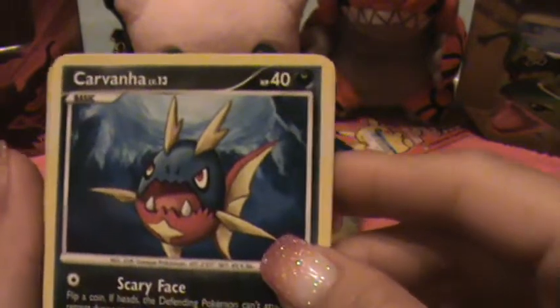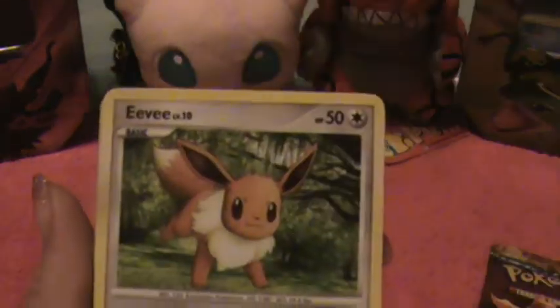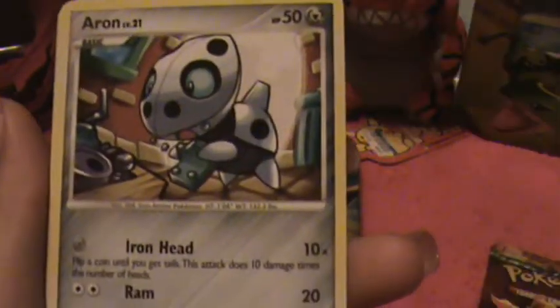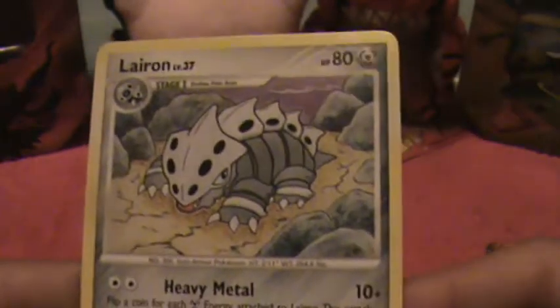And here is our third pack. Here is Carvanha, Shellos — oh, that's so cute — Eevee, Nidoran, Aeron. A Reverse Holo is Tropius, and a Darkrai card. A Supporter Card, a Glaceon, and a Lyron.